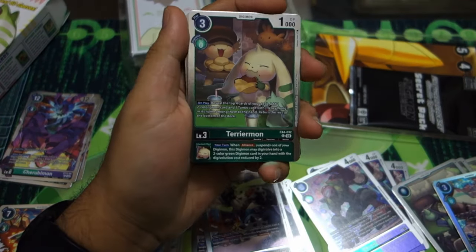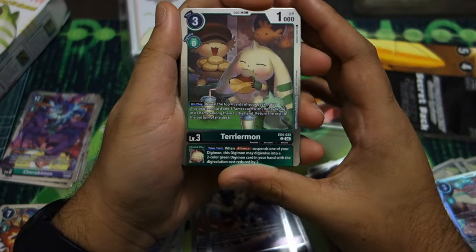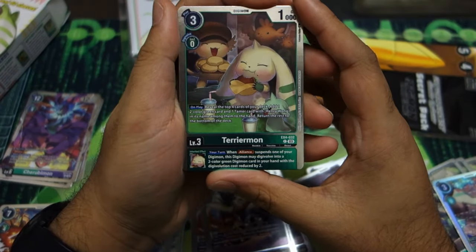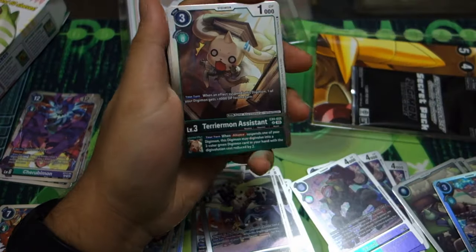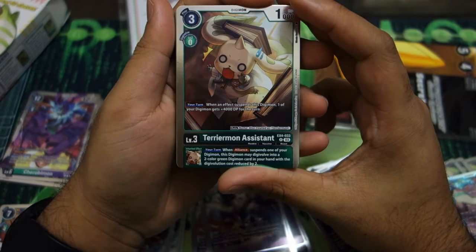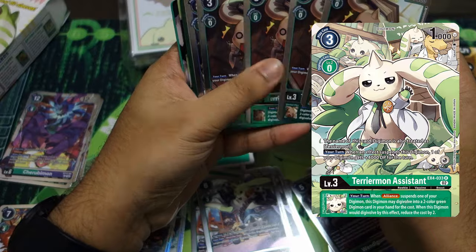Then we have some reprints — the shiny EX Terriermon, just good for Alliance support and this deck in general because you grab two green cards and the Henry tamer, which is really good. Then my favorite, the Terriermon Assistant — not as good as the EX alt art, but if something suspends at stage one you just get plus 4K. Nice to have for the deck.